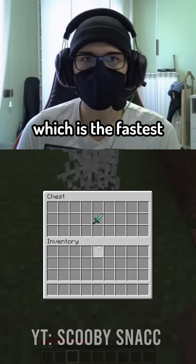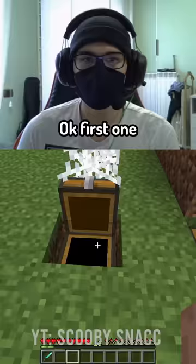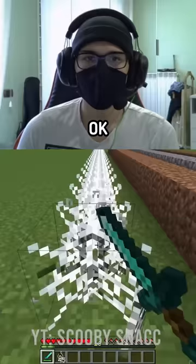This video shows which is the fastest tool in Minecraft. First one, we have the sword — you're gonna break the cobwebs. I'm guessing it takes like 60 seconds. No, 53 seconds. That was close.